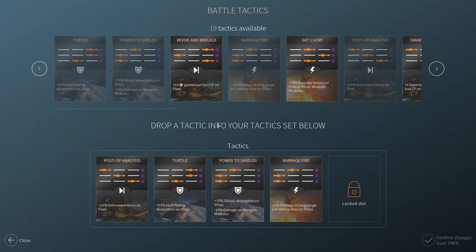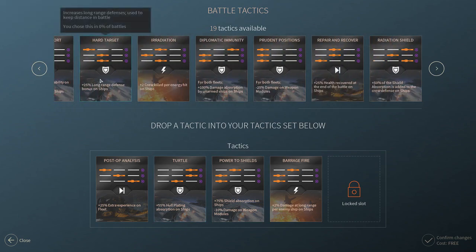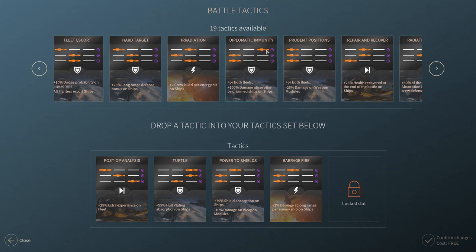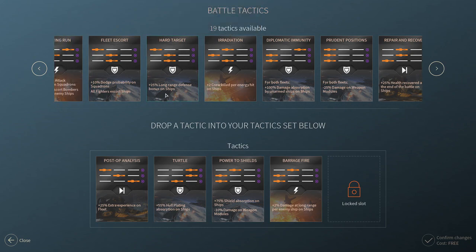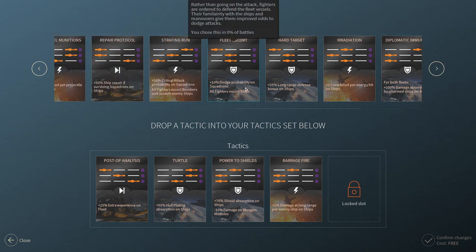I want to talk about tactics. Here I have 19 tactics available and there are my five slots. This one's locked - I need to get another military tech to unlock it. When you equip a tactic and choose it, it will only allow certain flotilla configurations - for example, two mediums and one long range - so that's indicated at the top so you can choose the tactic and then decide how you want to organize your fleet.